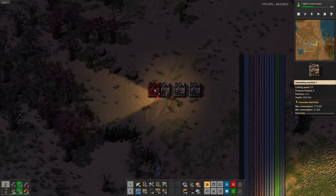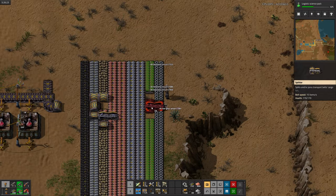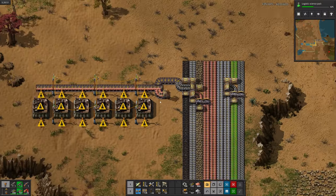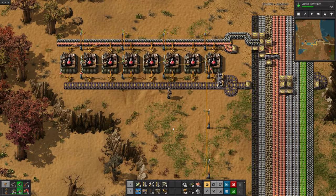Now let's start working on red science automation. For real this time. No more temporary setups. Now you may have noticed I don't have any gaps in my bus — it's on purpose because I like building spaghetti. And there we go. Red science is done.